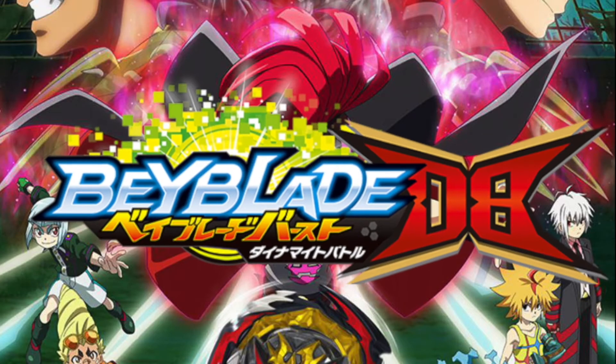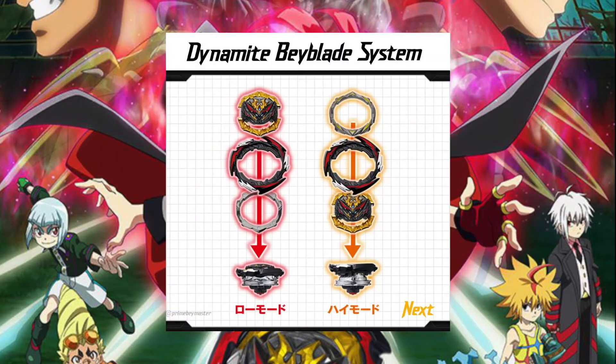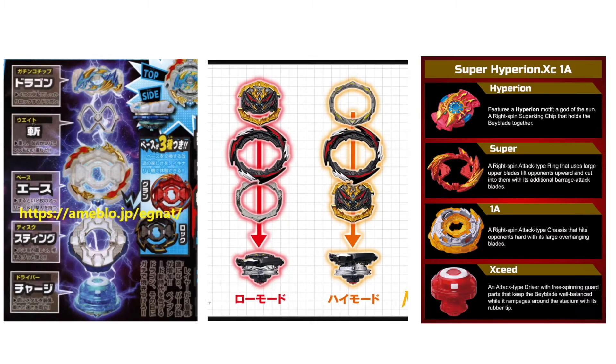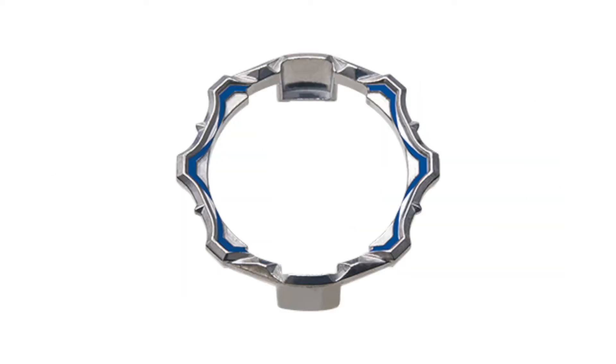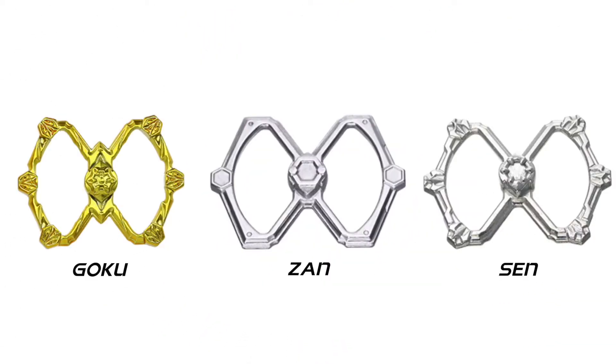It's been roughly a month since Beyblade Burst Dynamite Battle was released, and with the introduction of its new system, it's raising a lot of eyebrows. The new Dynamite Battle system continues off from the GT and Super King layer system. It comprises of three distinct parts: the dynamite core, which replaces the chip; the blade, which replaces the ring; and the armor, which is a brand new part. The armor is an attachment piece for the blade and acts as a secondary source of weight, akin to the layer weight from Beyblade Burst GT.